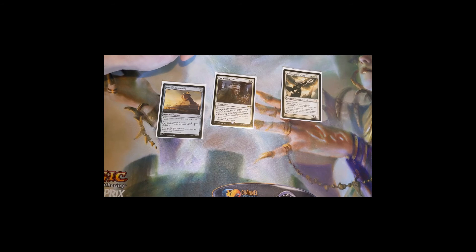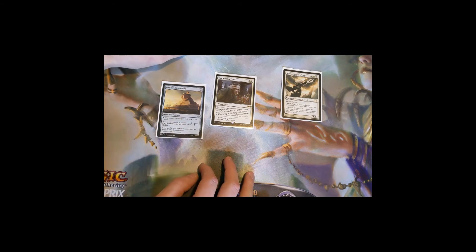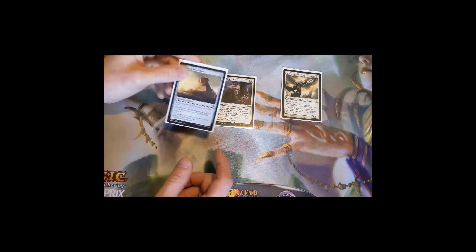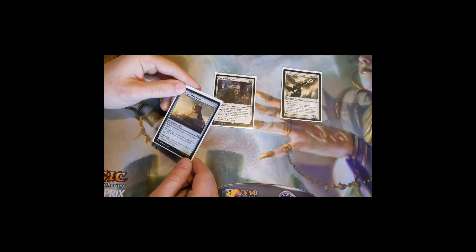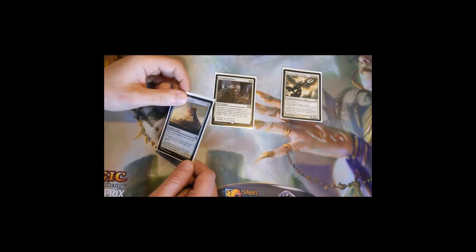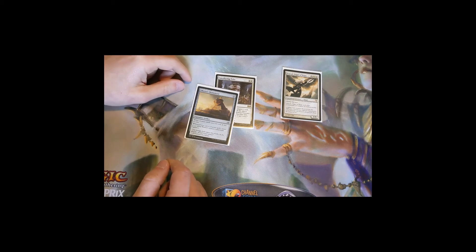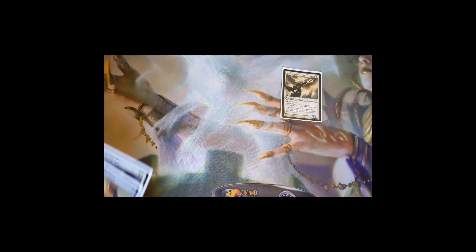Oketra's Monument makes white creature spells cost one less to cast, so Avacyn becomes a seven-drop instead of eight. Whenever you cast a creature spell, create a 1/1 white warrior token with vigilance. Those tokens provide incidental value — you can sacrifice them to sacrifice effects instead of your valuable creatures, and they help you cast any creature one mana earlier. While not traditional ramp, since most spells in the deck are white creatures, you're always getting that benefit plus extra bodies.